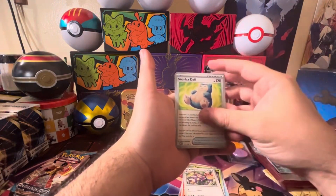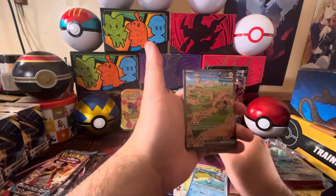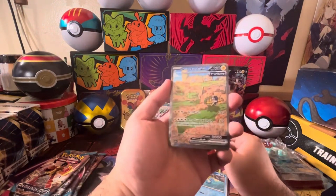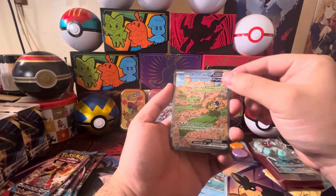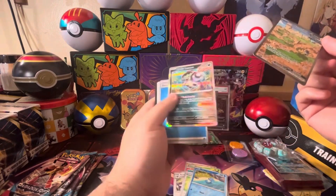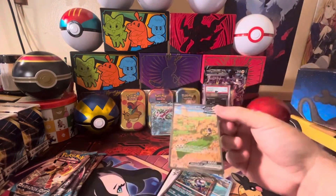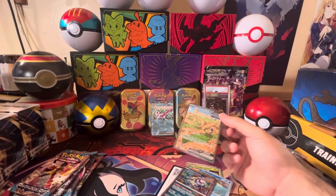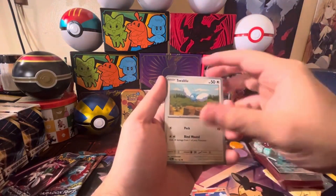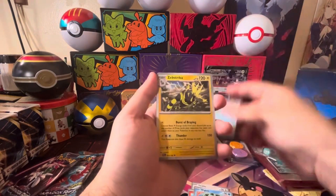Ambipom, Snorlax doll, Horsea reverse — we got the Iron Hands full art! Look at that, so nice. And is there anything behind it? We got the holo Brute Bonnet, also very nice. Look at that — very nice artwork.